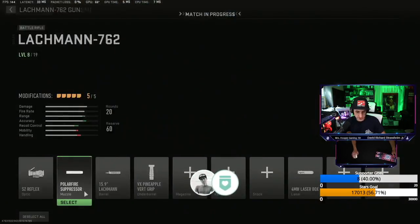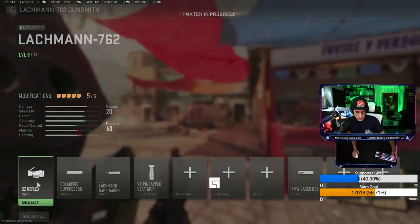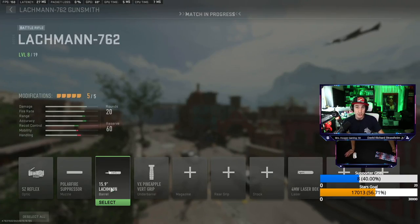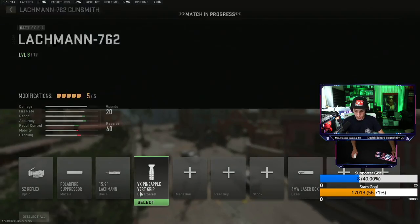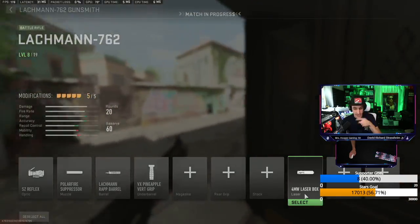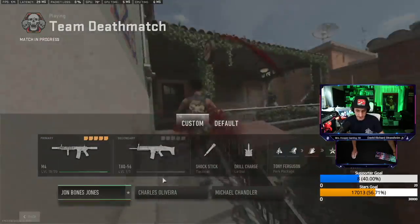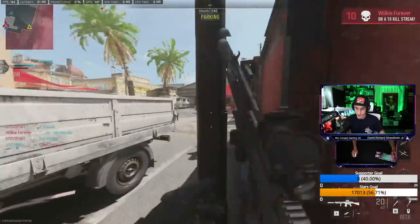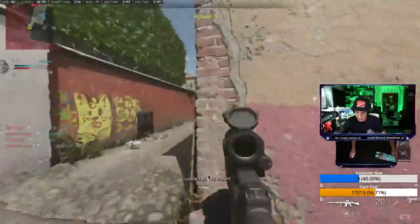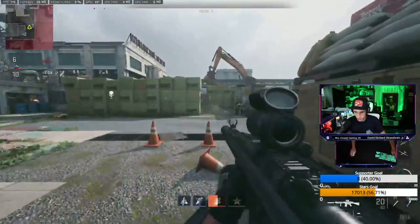If anybody's wanting to run this gun, this is the way I would set it up. Good scope, Polar Fire suppressor, the rat barrel because it's range and recoil, and the pineapple vert grip stabilizes it more. But you want the 4 milliwatt laser because you're going to have to hip fire this gun a lot more than you would expect to. Unfortunately there's no other way to set it up with good hip fire — you don't want to be caught with your pants down with this gun due to its lack of speed.